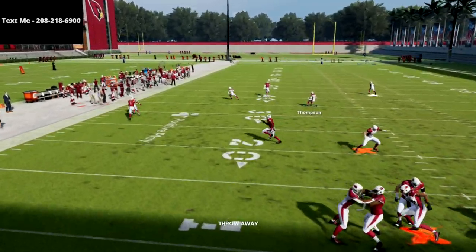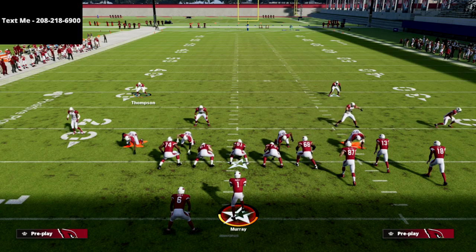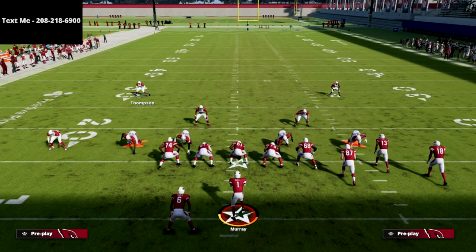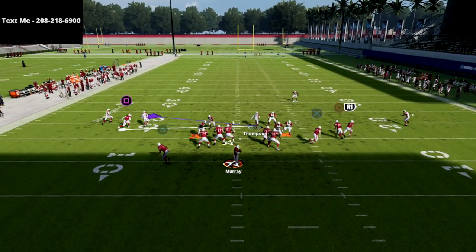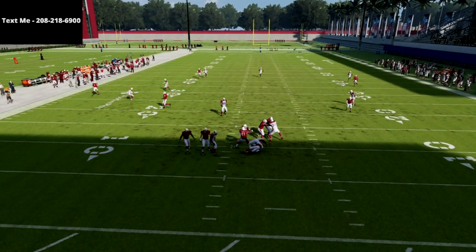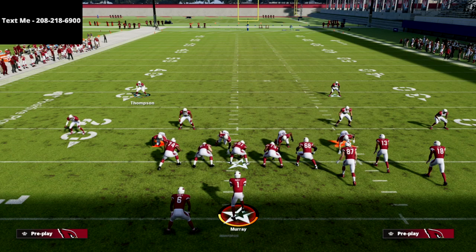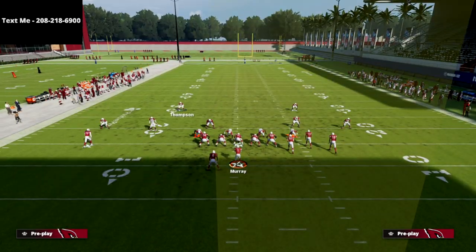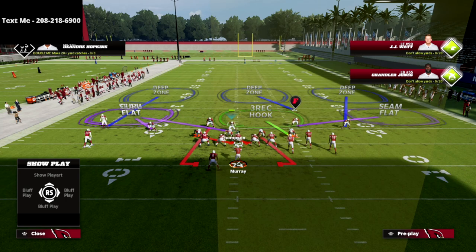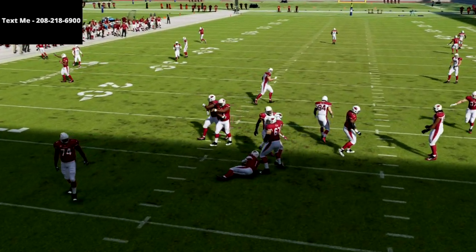Stand kind of right here and you should see him come in completely free. Another thing I forgot to mention — Pass Commit will significantly help. I like to base the line personally; I think it makes the splits even better. So: spread your line, spread your linebackers, QB Contain, Pass Commit, and then just stand here. You'll see him loop around just like that. This blitz is really good and fairly consistent in-game — practice mode makes it a little finicky.